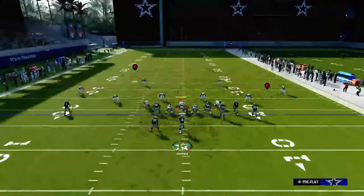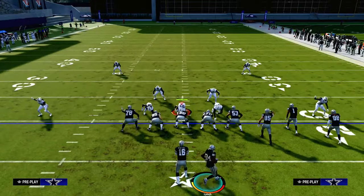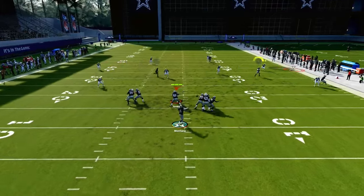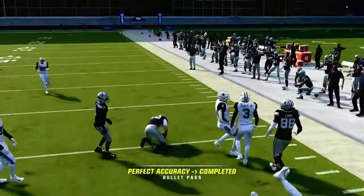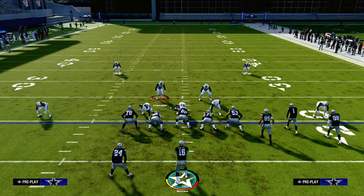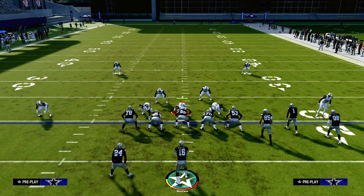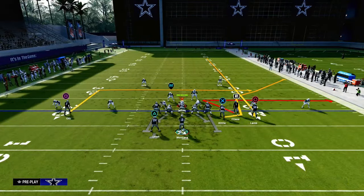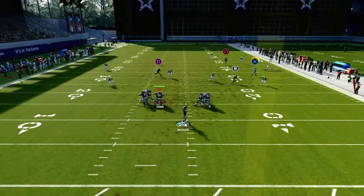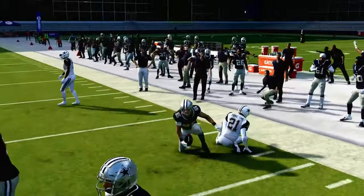I did want to show what happens when we put the slot receiver on a streak or a fade against Cover 4 coverage. Most of the time it's still going to be good, but that outside quarter will play a little bit better this year. Due to the zone grid system in Madden, the slot receiver if you look closely is inside the numbers, but the outside receiver is on the numbers. When you put the outside receiver on a fade or a streak, he's going to have a better chance of getting up into the grid of the outside quarter, so that outside quarter has to respect it — and then you're able to attack with your tight end.